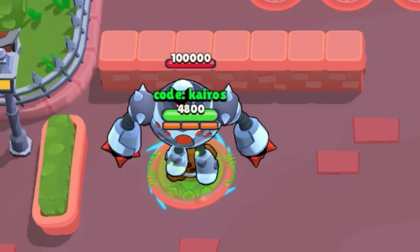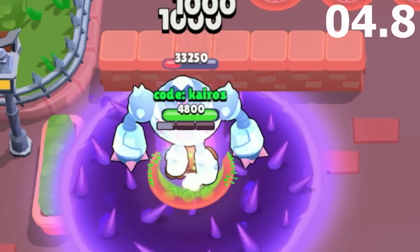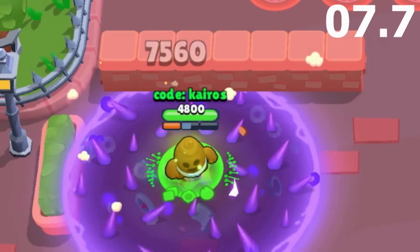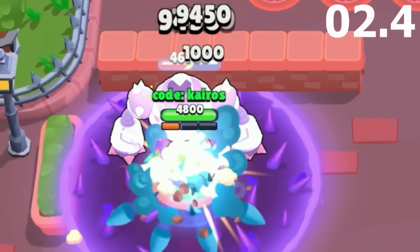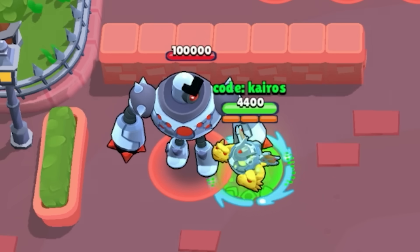Up next is Spike, and his needles are doubled with each of his main attacks, so they deal significantly more damage at very close range. His gadget still does the most damage by far, but with his attack and super, he doesn't even finish using his second gadget by the time the boss is destroyed. He defeats the boss in 7.7 seconds and gets 2nd place.